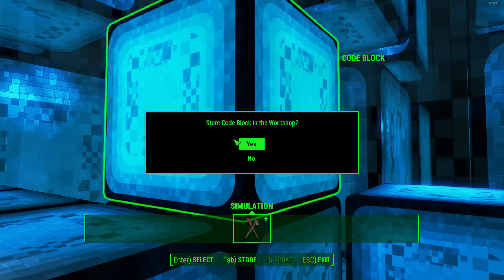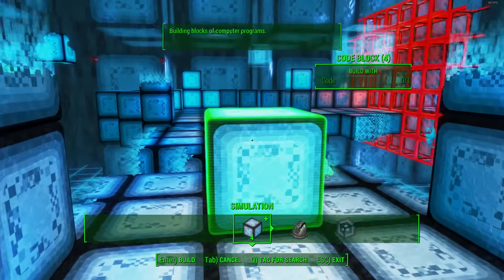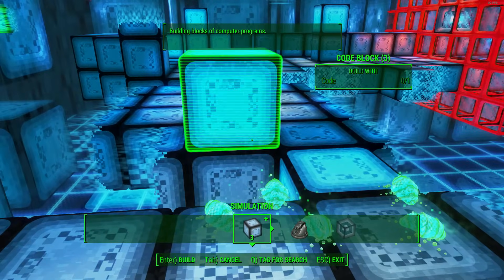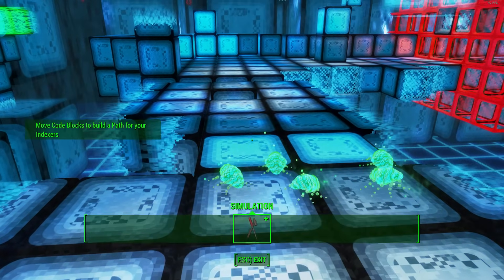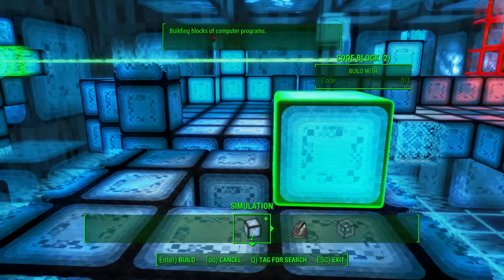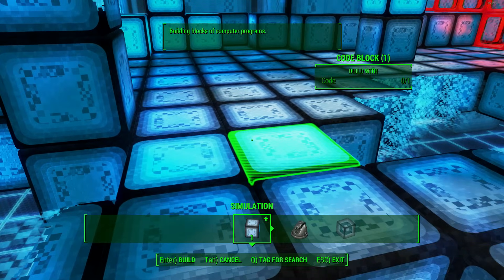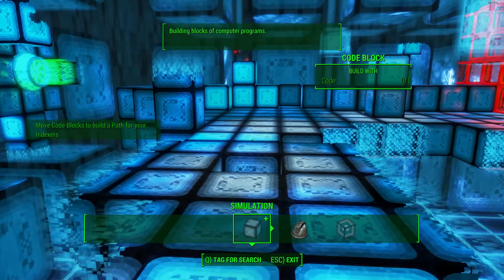They do actually highlight as well. The idea behind these code blocks is basically they're your path. You use these to create a path for not only you, but as well as your indexes. As you can see now, when you do that they can now move across - that's the general idea behind the code blocks. Look around on each level and make sure you pick up as many as you can and store them.